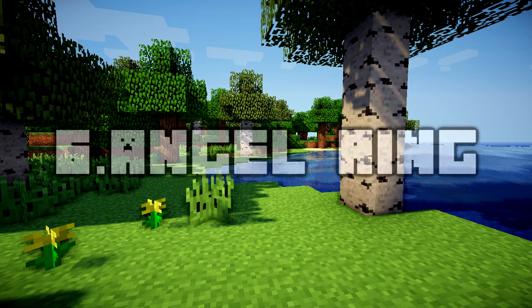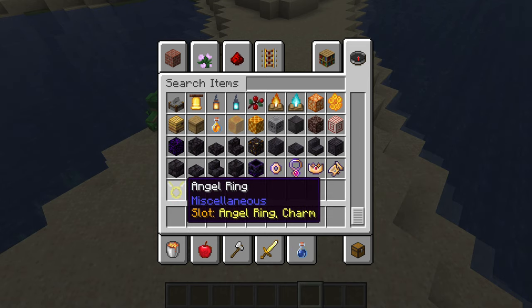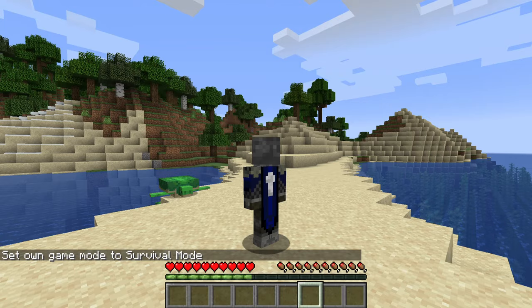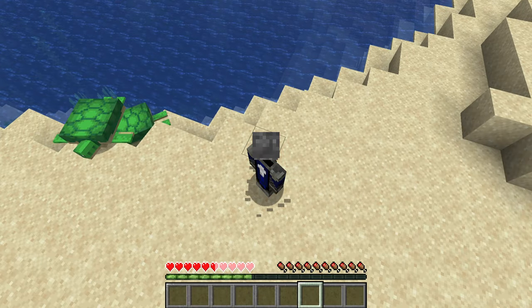Number 6: Angel Ring. If you want to be able to fly like in creative mode to travel across the world or even build easier, the Angel Ring will let you do this. You place it into the correct slot and use spacebar just like you do in vanilla mode to fly in creative, and when you unequip or equip it, it will toggle the fly mode ability.